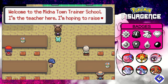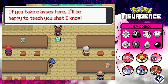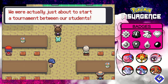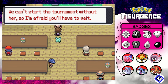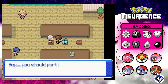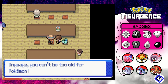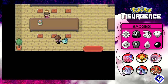Welcome to Minda Town Trainer School. The teacher says she's hoping to raise young trainers to become expert battlers and better citizens. They're about to start a tournament between students, and joining would be a great way to practice. Unfortunately one of the students, Dora, seems to have gone missing so we can't start the tournament yet. There's also a older student here who says you can't be too old for Pokemon. When I ask a kid for tips he says I'm the enemy.